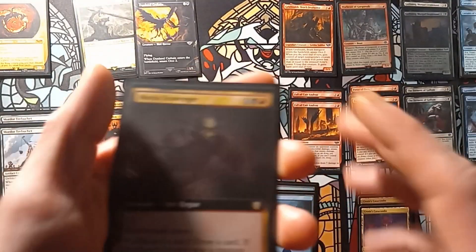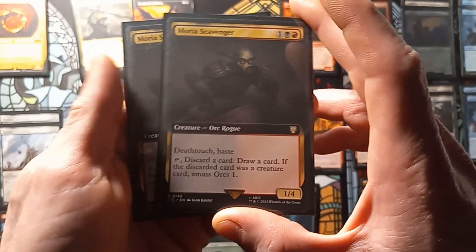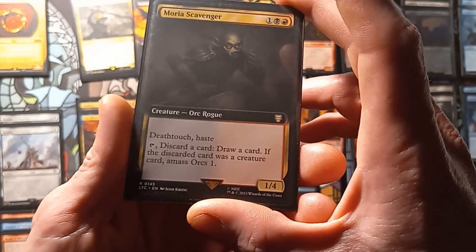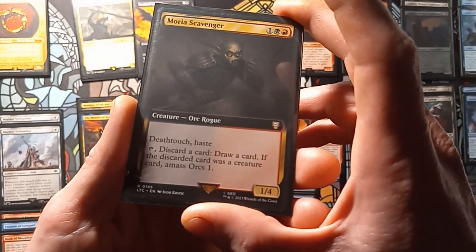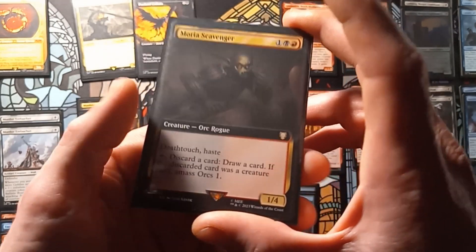Next up, we have two copies of Mora's Scavenger, which is a 1/4 with Deathtouch and Haste. You can tap it and discard a card to draw a card. If the card discarded this way was a creature card, amass orcs 1.